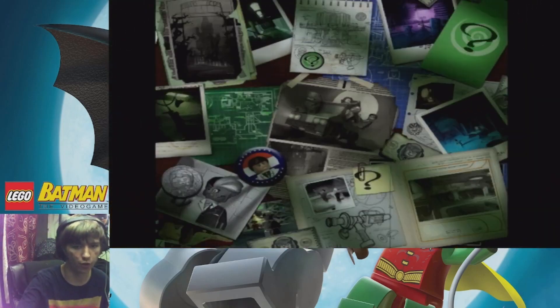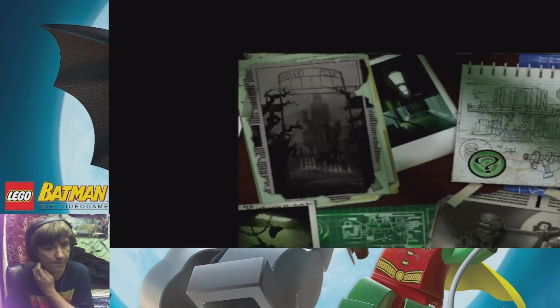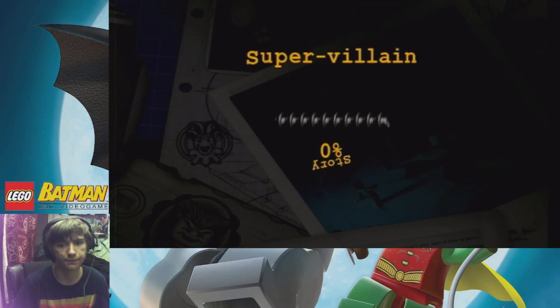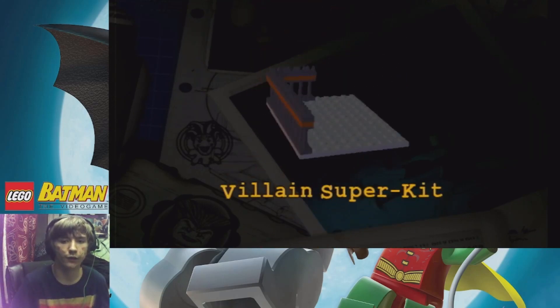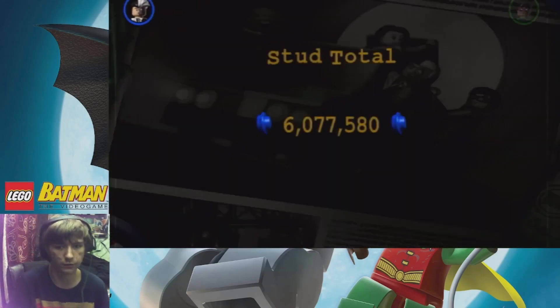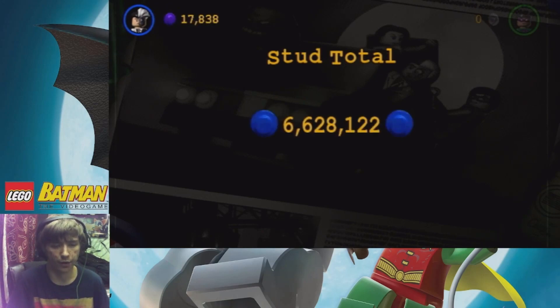And here we go - that is all the gold we get. Level complete! Free play unlocked. We'll come back around in free play and get some minikits. First level ever with no minikits - that's surprising. We got a superhero kit - I have not seen that screen at all, so good thing we got one of those.